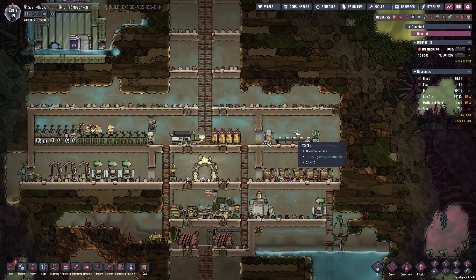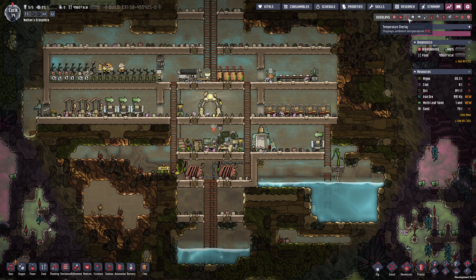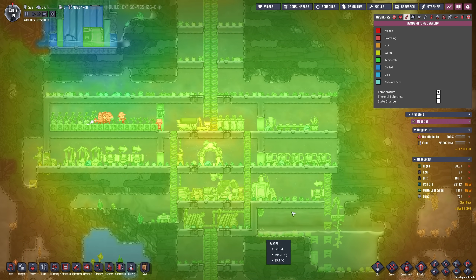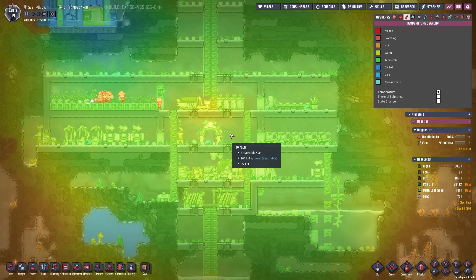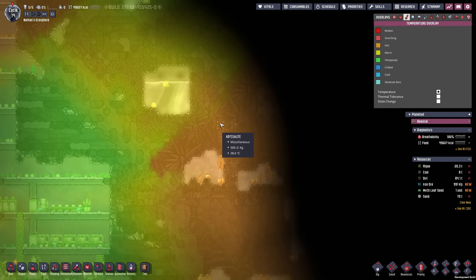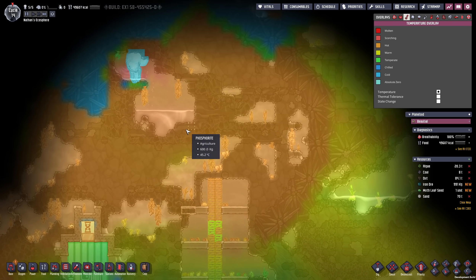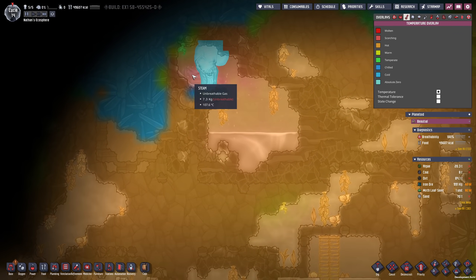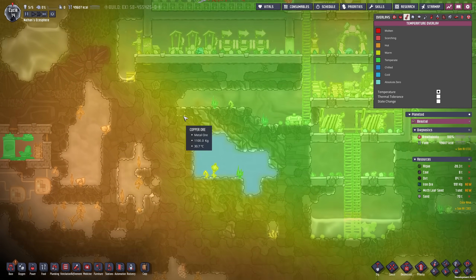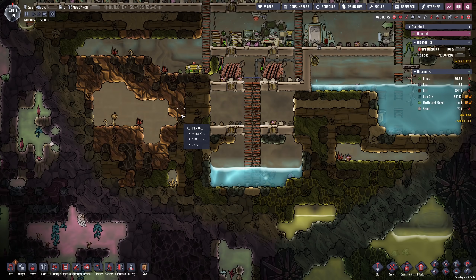The insulated tile is going to be especially important when it comes to heat distribution. If we check the temperature overlay, the base is nice and cool at the moment — around 26 degrees or so. However, as soon as we zoom a little bit to the right or left we can see there are different temperatures. Right here it's going to be extremely hot and we don't want this in our base — insulated tiles are the way to prevent this from happening.